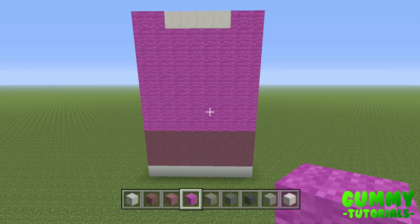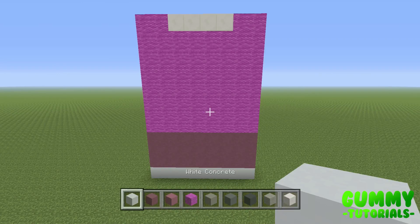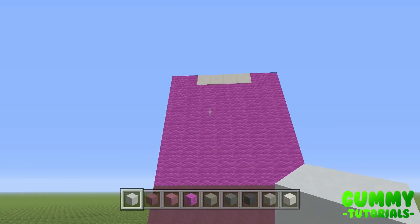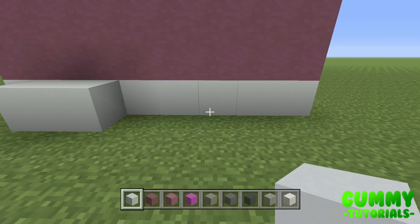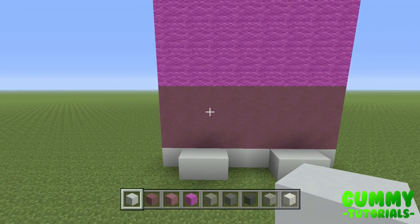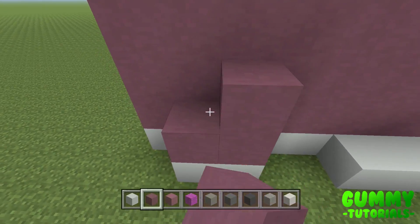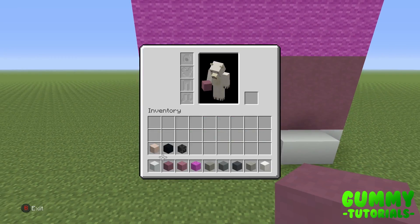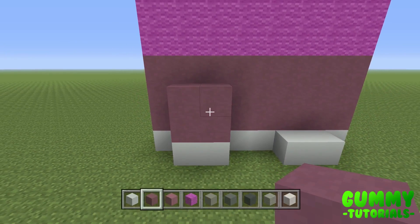We're going to start adding 3D effects — starting from the bottom, working our way up to the top. Come to the bottom left corner, to the second block. We're going to place two white concrete, leave a two-block gap, and place two more. When I say 3D effects, we're building in front — we're not replacing or breaking anything. On the white concrete here we're going to place a two by two of purple terracotta.